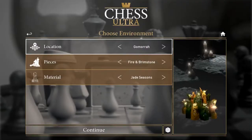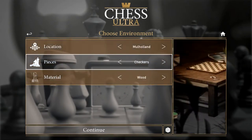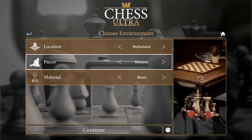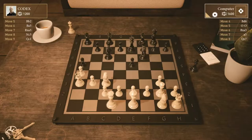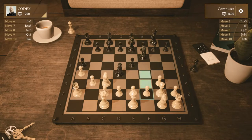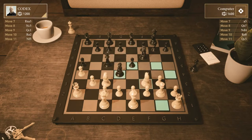Chess Ultra — hey, remember when it was in Humble Monthly? I hope you didn't pick it up then because here it is again. It's still a little lackluster even compared to the default chess game installed on every computer, but I will give it this: it definitely looks pretty. Pair the nice graphics with the soothing music and you'll almost feel like swirling a scotch whiskey and smoking a Cuban cigar while losing to some anonymous child in China.